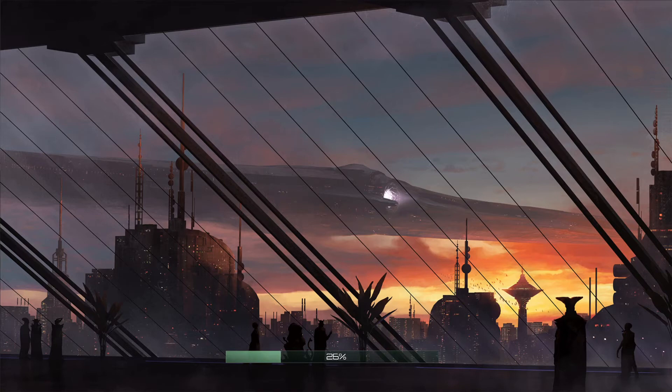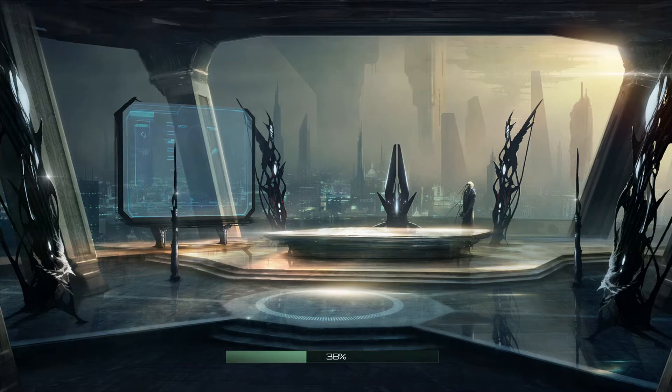Hi there and welcome to part 6 of my Stellaris Let's Play Advanced Strategy Tips and Tricks. In this episode I'm going to be looking at choosing your first colony buildings, picking a first ascension perk, migration pacts and why you should never ever build gene clinics.